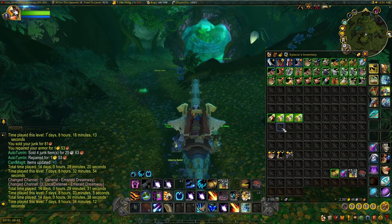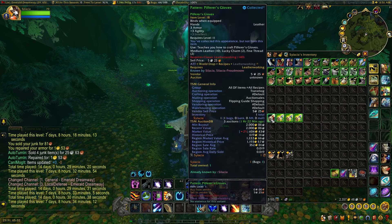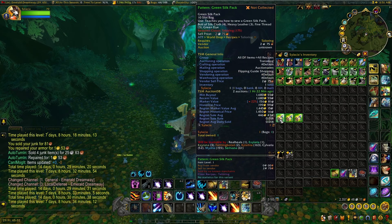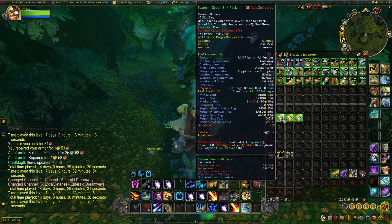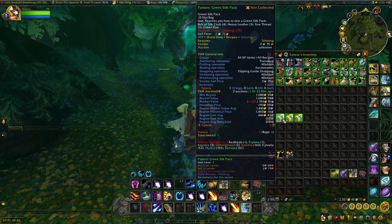Moving along, there were a few patterns I decided to keep, nothing real major. We got the Pilfer's Gloves for Leatherworking — this pattern has a region value of about 1,200 gold, and on my realm 2,000, so not bad. We got the pattern for the Green Silk Pack — mainly just collectors buy this since it's a bag, and not many people want a vanilla bag these days, but collectors will buy these patterns all day long. It's worth 1 to 2,000 gold.